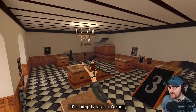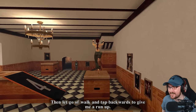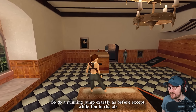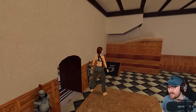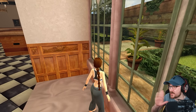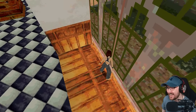Lara explains grabbing ledges: 'If a jump is too far for me, I can grab the edge and save myself from a nasty fall. Do a running jump — let go of walk and tap backwards to give me a run-up, press forward and almost immediately press and hold the jump button, then while I'm in the air, press and hold the action button to make me grab the ledge.' I just want to quickly look outside because back in the day this was just a skybox, but it does look much more 3D nowadays. How far things have come.